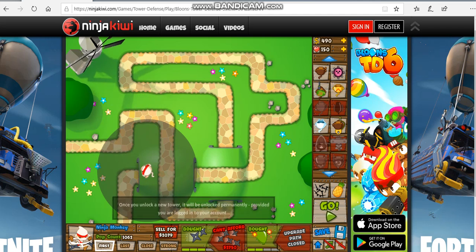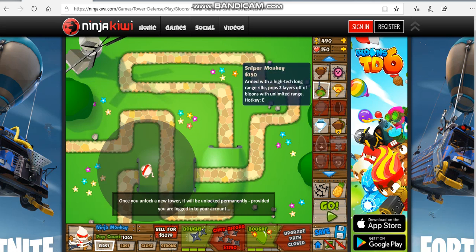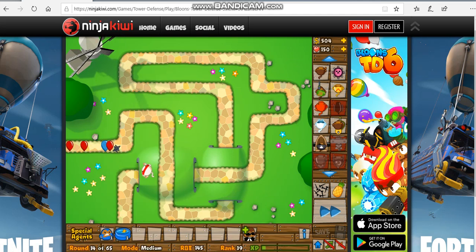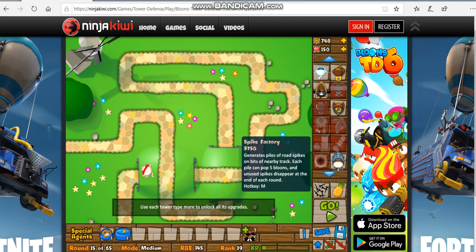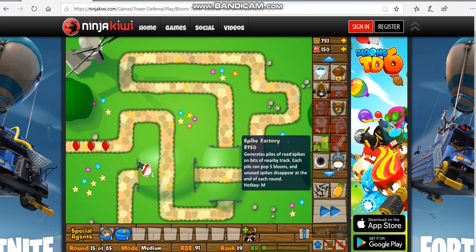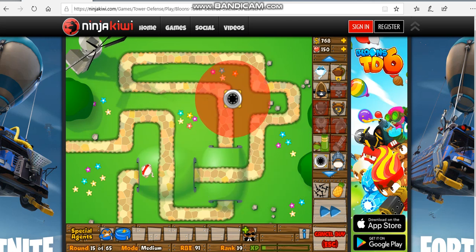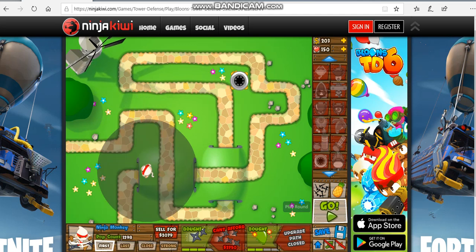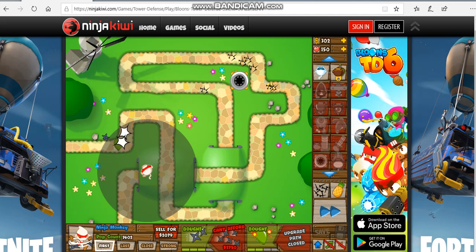So see this guy right here that my cursor is pointing to — that's called a sniper, but you don't want to get him yet. There's a more important tower you might want first: the spike factory. The spike factory is very cool and good. Place it right here so it covers the path here, here, and up here. See that circle? That's how far it can reach — when the balloon enters that circle, that's when it starts popping it.